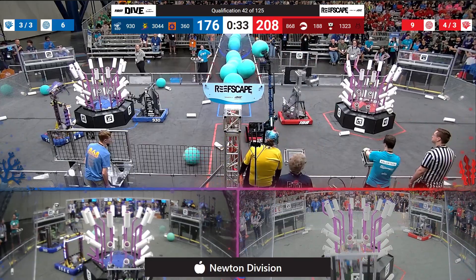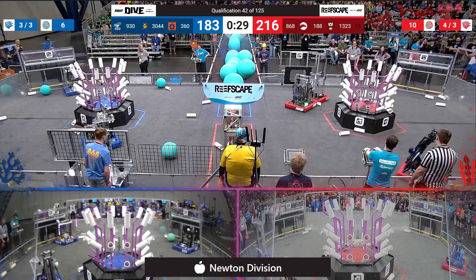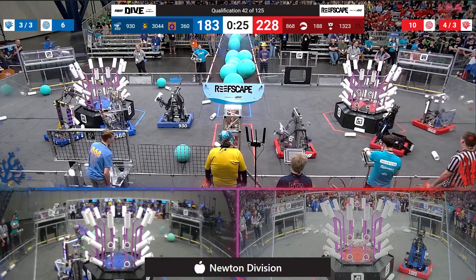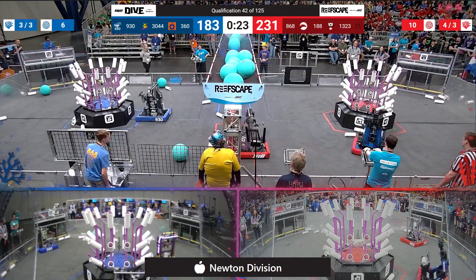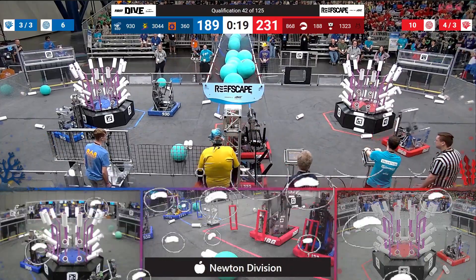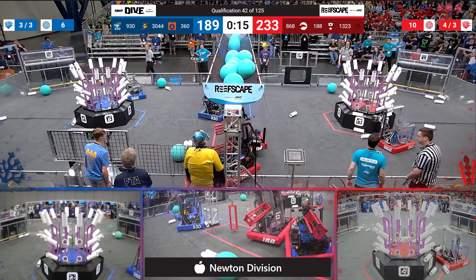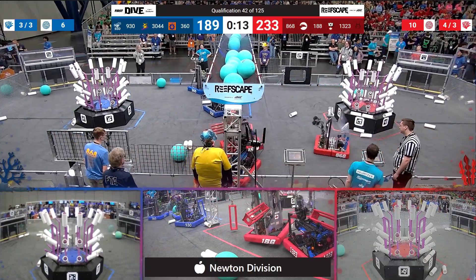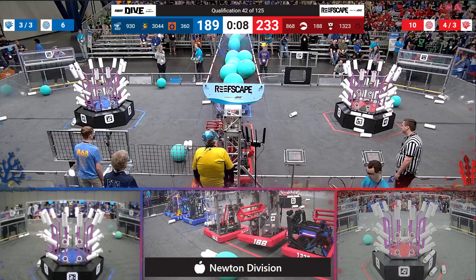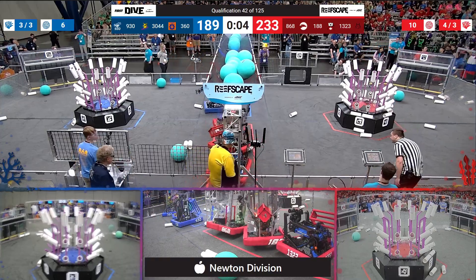Red alliance continuing to add to their score — here comes another algae attempt from the 1323 machine out of Madera, California. 216 to 183, under 30 seconds left to go. Red alliance has already filled all of the fourth, third, and second levels. Blue alliance close to doing the same. Differences: red scoring a lot at level one. Two red robots up off the ground with 10 seconds left to go.